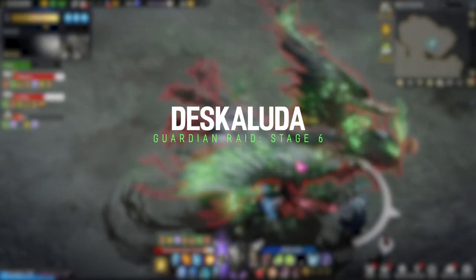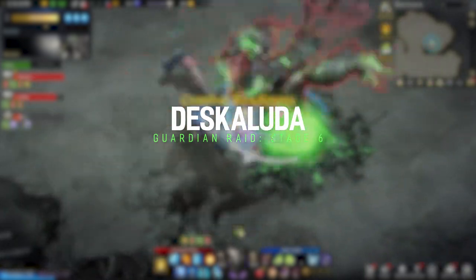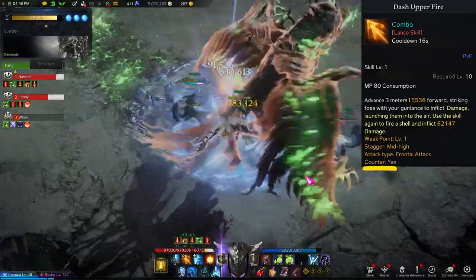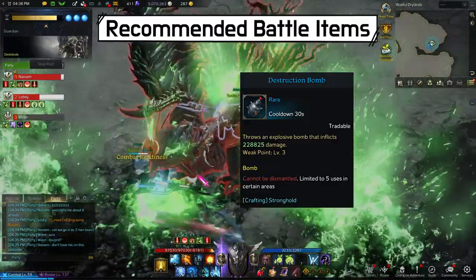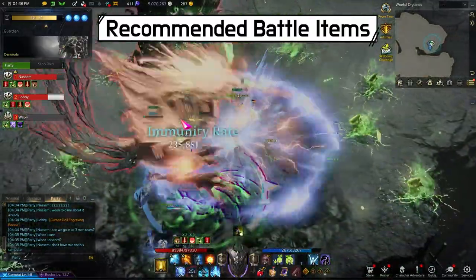Today's guest is Deskaluta. If you've been raiding Valganos, Deskaluta will be a walk on the beach. Deskaluta is designed to help you practice counter skills, so this guardian has multiple counterable patterns. The recommended battle items are maybe HP potions and maybe destruction bombs. It's pretty easy and you'll be saving a lot of battle items.